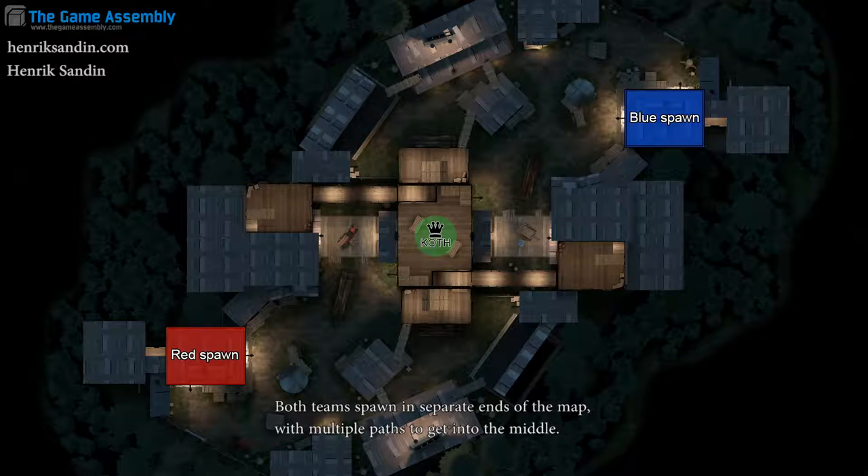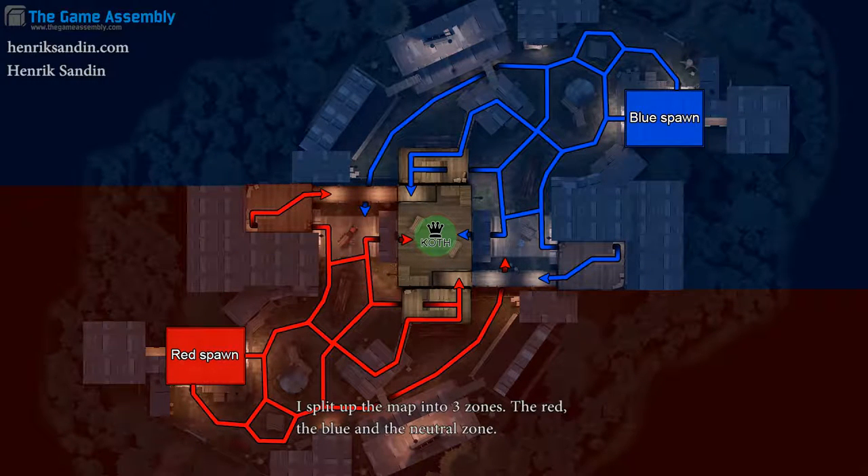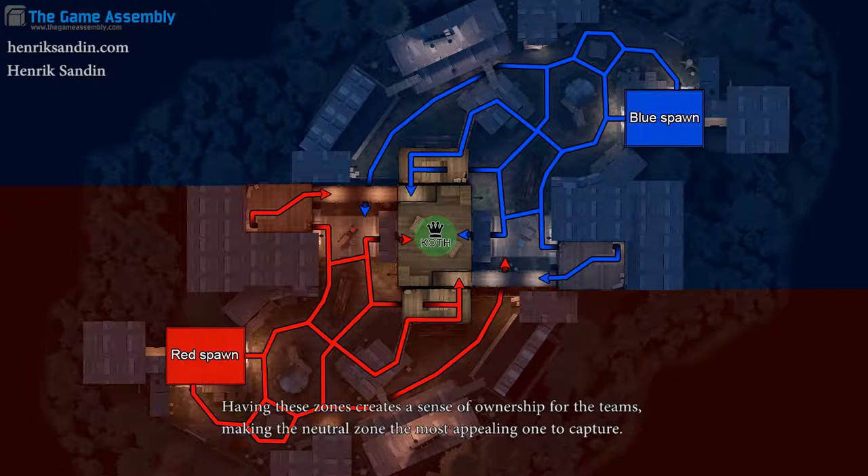Both teams spawn in separate ends of the map, with multiple paths to get into the middle. I split up the map in 3 zones: the red, the blue, and the neutral zone. Having these zones creates a sense of ownership for the teams, making the neutral zone the most appealing one to capture. This pushes the gameplay towards the middle of the map and creates a circular flow around the capture zone.